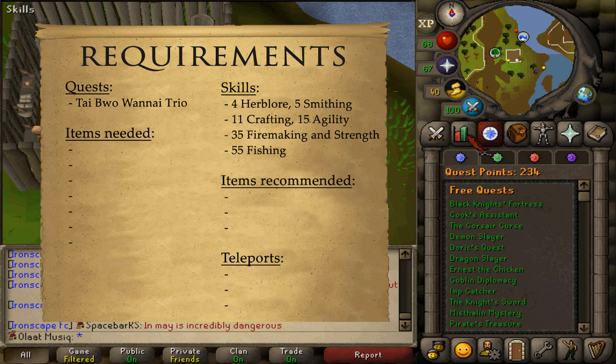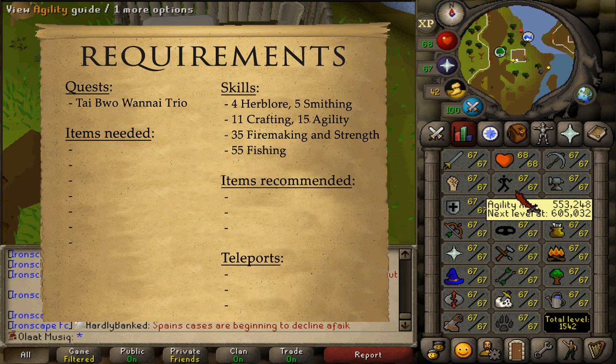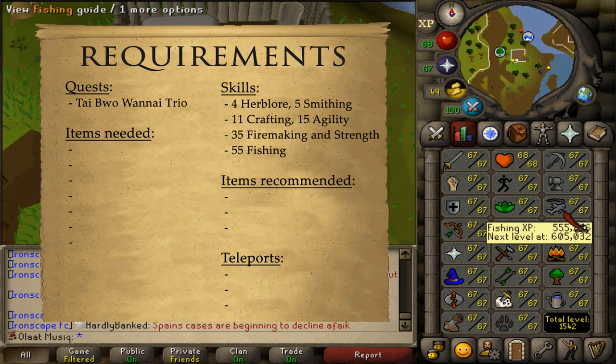The quest requirement is Tai Bwo Wannai Trio and the stat requirements are 4 Herblore, 5 Smithing, 11 Crafting, 15 Agility, 35 Strength and Fire Making, and 55 Fishing.